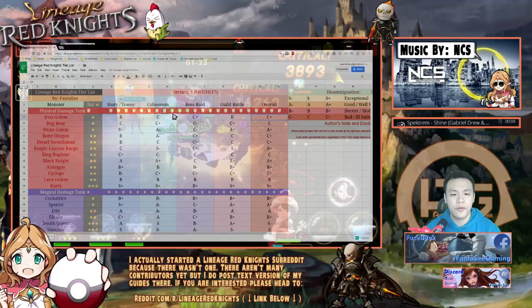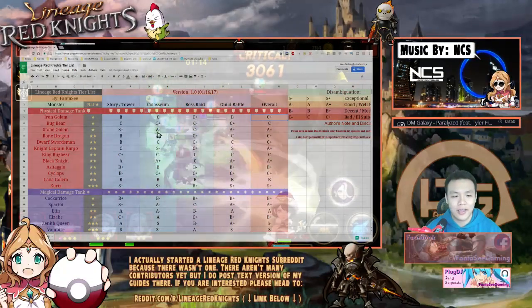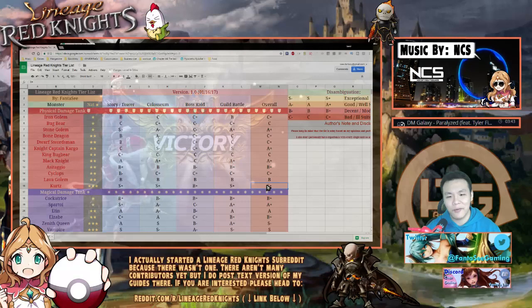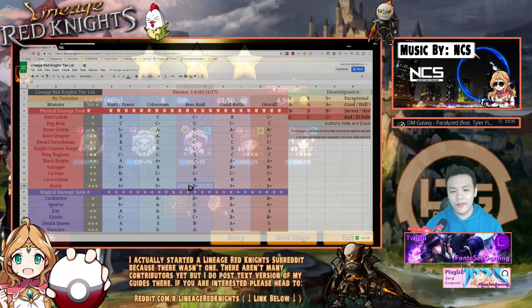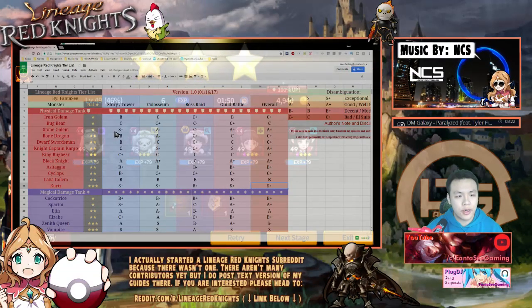Monsters that are really versatile and usable everywhere get a very high score. For example, Kurtz is basically the best physical damage tank in the game, so I gave him S plus — there's nobody else to give it to. He's really strong in arena, and even though he doesn't get S plus in boss raids because he's a tank, he still deserves the S plus overall because he's the best tank.